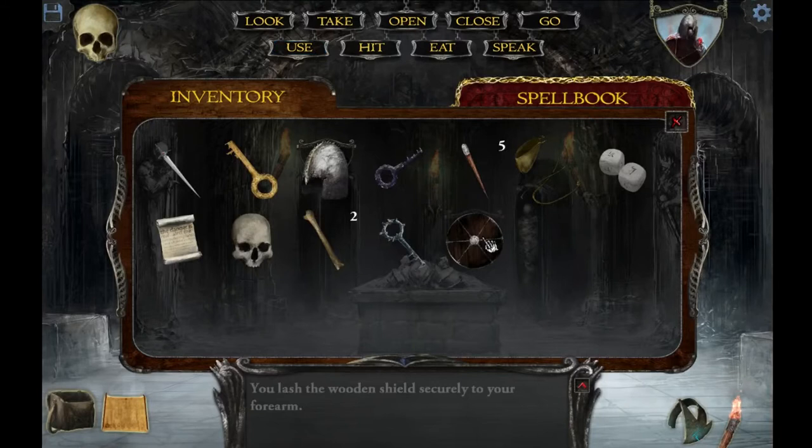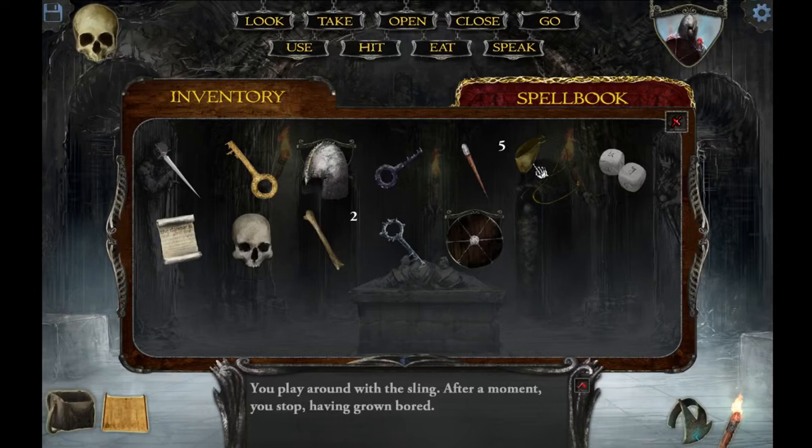I'm gonna equip that shield. Now I got a helmet and a shield. Can I equip this rock thing? Nope. You play around with the sling. After a moment you stop, having grown bored.